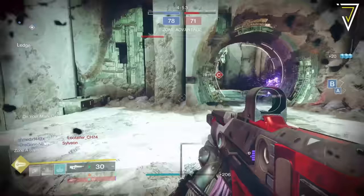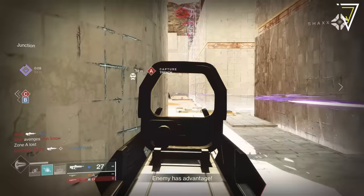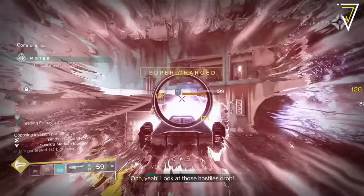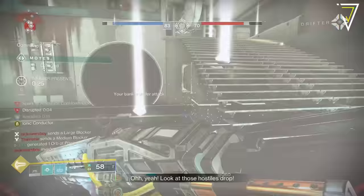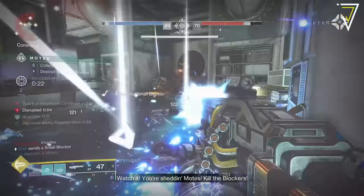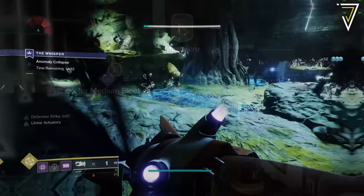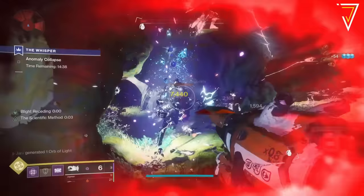Moving on to the featured Crucible rotators: this week introduces Rift alongside Showdown. Upon the conclusion of Iron Banner this weekend, we'll also see the return of Trials of Osiris, giving you another great opportunity to earn some of the new Trials weapons. Bonus rank rewards can be found in the Gambit playlist this week, so if you're holding on to seasonal challenges for Gambit or looking to earn or gild your Dredgen seal, this is the week to get it all done.